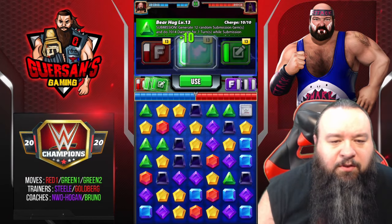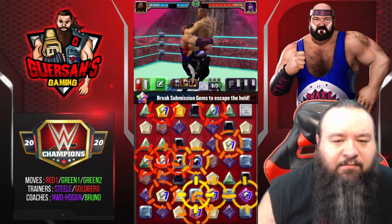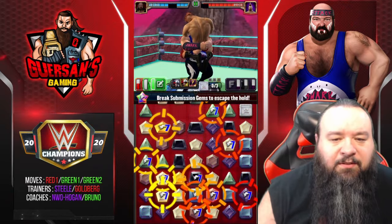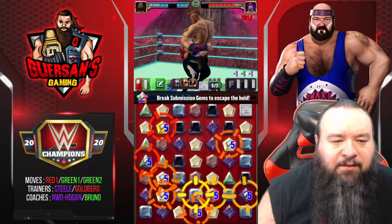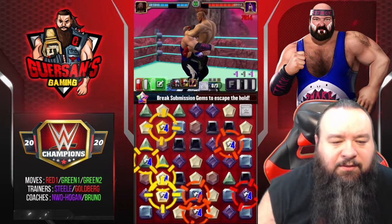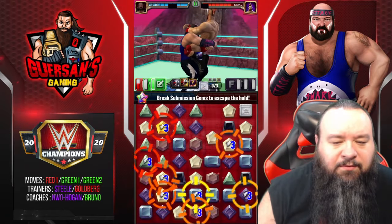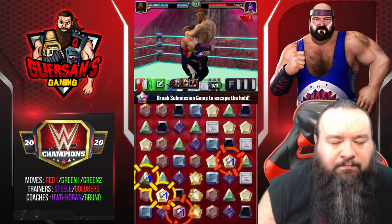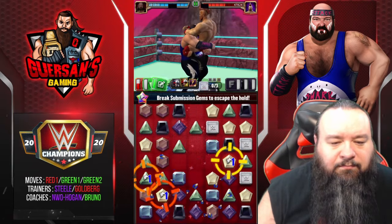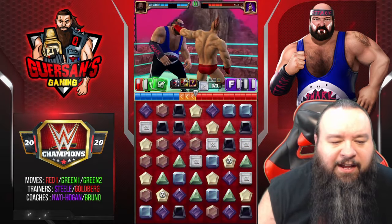First match versus Sheamus. We're going to start with the submission right away so that he'll lose whatever MP he had ready to go. The remaining gems are blasts.